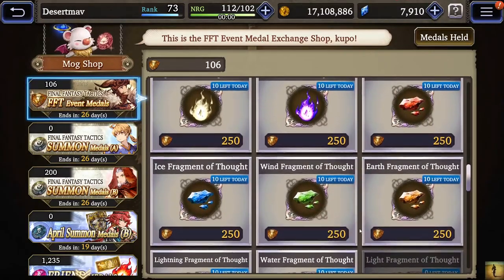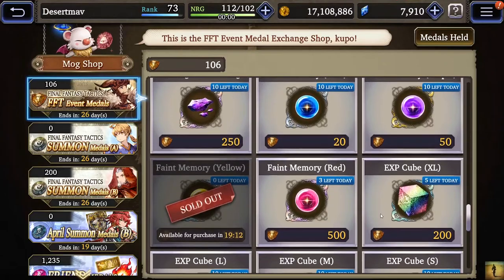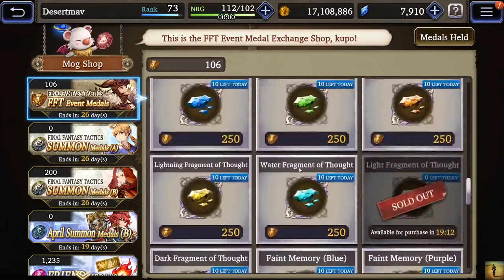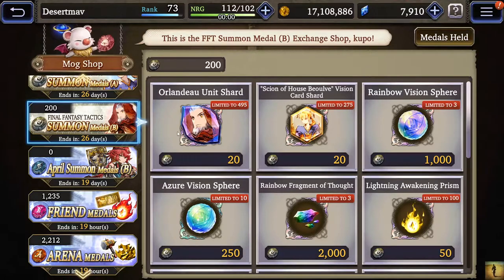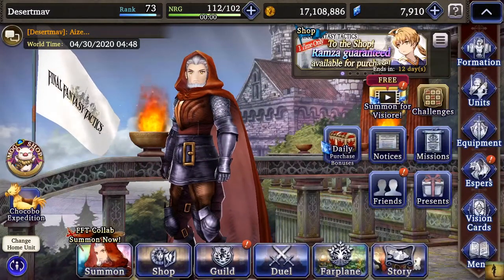I'm pretty much just farming to get fragments now because you can buy 10 a day, and there are missions — multiplayer versions of the EX missions — that give you a lot of medals at almost no energy cost whatsoever. I don't really farm for this stuff on here because it's not worth it. The only thing left really is farming fragments. I've been trying to get a lot of Orlando, so I've been farming a lot of his shards to get him maxed out.